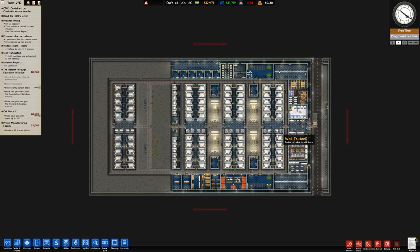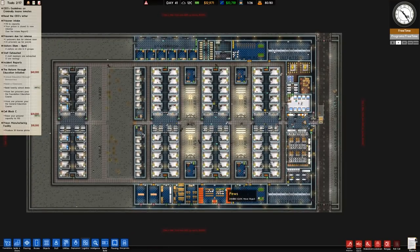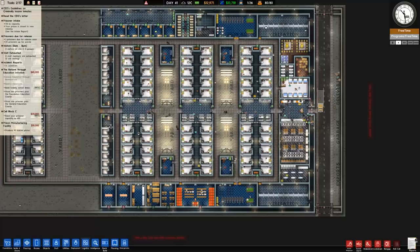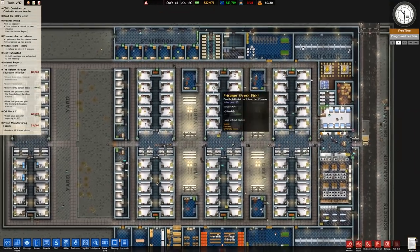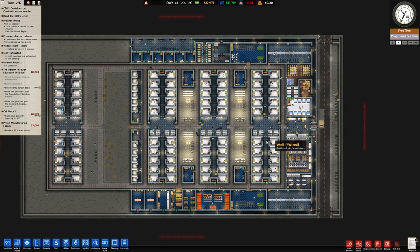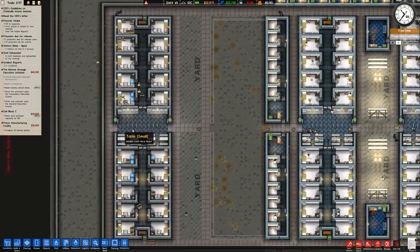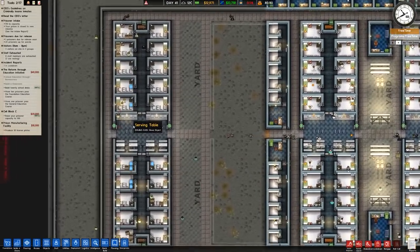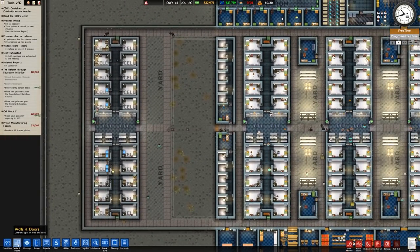I think in terms of being efficient and money-wise it is better to have a mix of criminally insane and non-criminally insane prisoners. As we've seen, you can get a lot of criminally insane prisoners, you have orderlies looking after them, but you still need the staffing of guards. A lot of the time they're just sitting around doing nothing apart from intake or shakedown — so a decent mix seems to work out quite well.